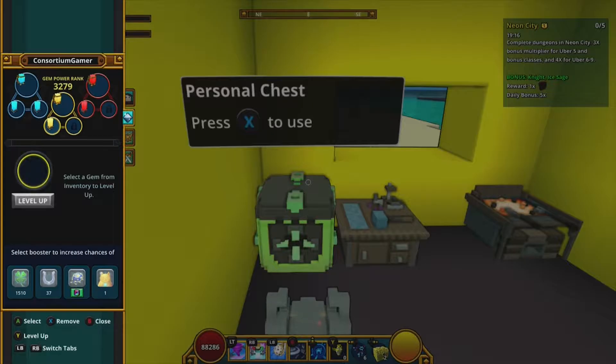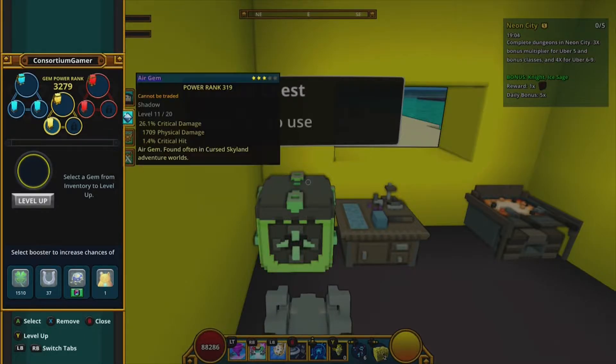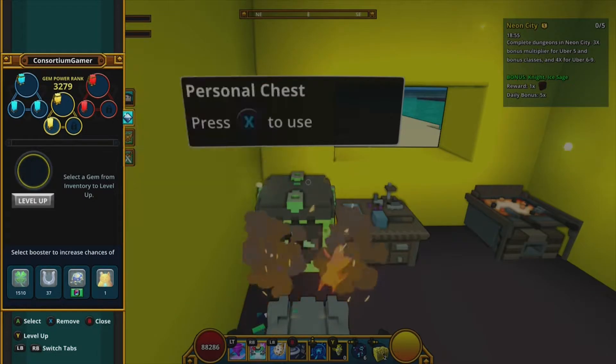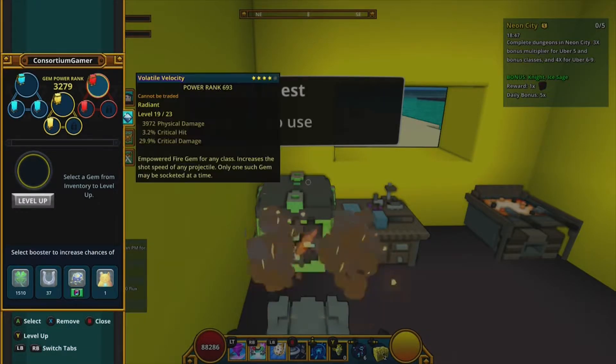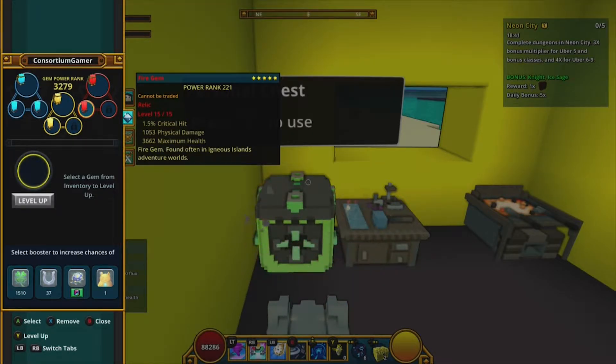In my normal gem slots I have a rainbow water gem, a relic water gem, and a shadow gem. Shadow is the highest tier I've seen so far for normal gem slots. I also have a relic gem here. For stats I'm running all critical hit, physical damage, and maximum health — that's what my character needs.